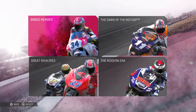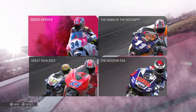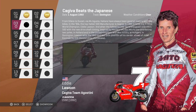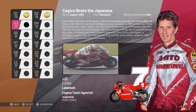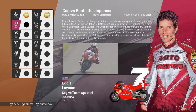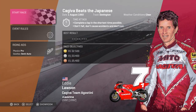Hi everybody and welcome back to some more historical challenges here on this channel. I'm KPG Goona here - this is part number five of my walkthrough. In today's episode we're going to be doing two more challenges in the 500cc Heroes, and the first one we're going to do is as Eddie Lawson on the Kawasaki around Donington.